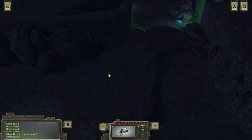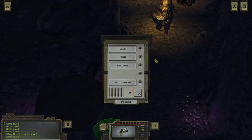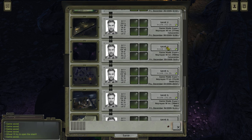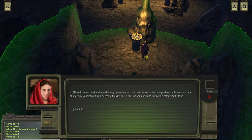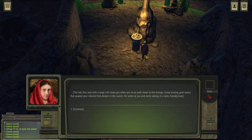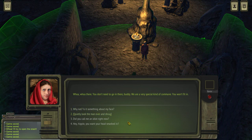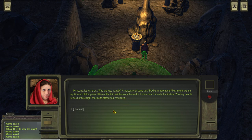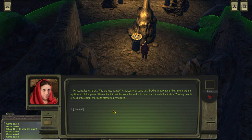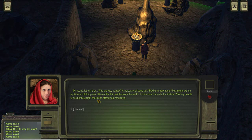Now let's go to the main story of the update, so to speak. Let's meet the strange cultist people — we have the mushroom cult, so that was not enough. You don't need to go in there, but you are a special kind of person — you won't fit in. Why not? Is it something about my face? Who are you actually? A mercenary of some sort? Maybe an adventurer? You are mystics and philosophers? Lifters of the veil between the worlds?